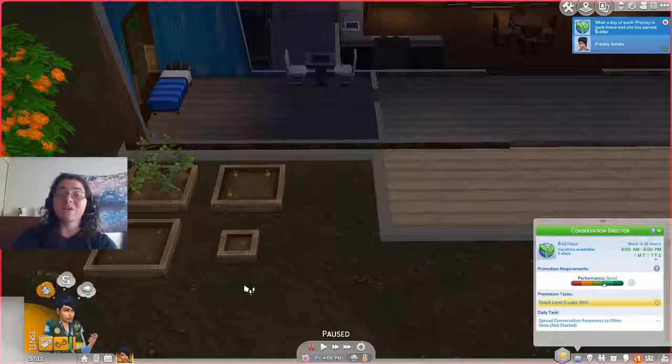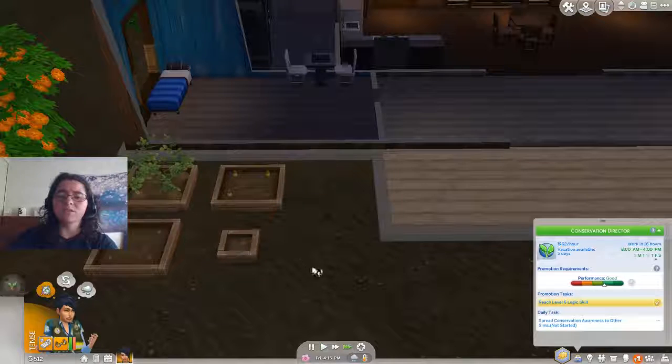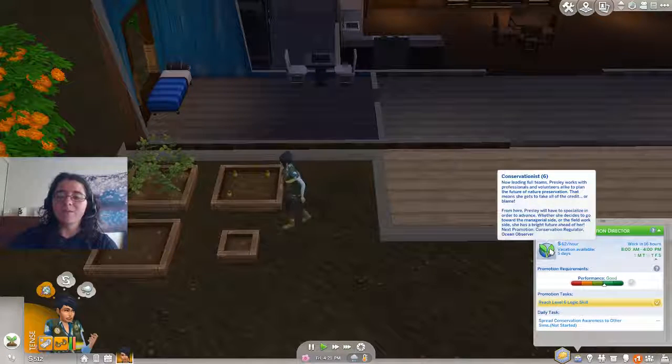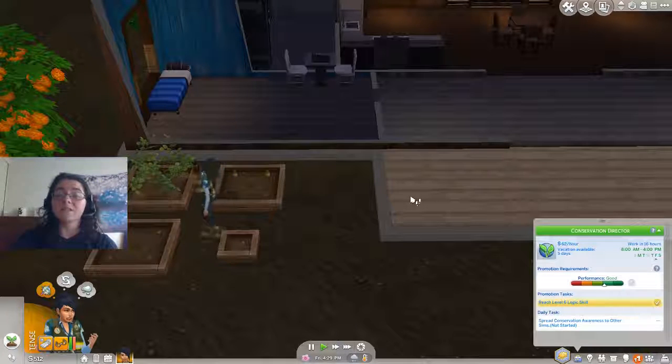Alright everyone, welcome back to That Variety Nerd. I'm Christina, and today we are diving back into some more of the Sims 4 Island Living Let's Play. In the last episode we got promoted literally right off the bat. This episode not so much, but we still got a few days of work, so it's fine. Presley is at level 6 of the conservationist career, and once she gets promoted next time, that's when we branch out into either marine biology or the environmental manager path.